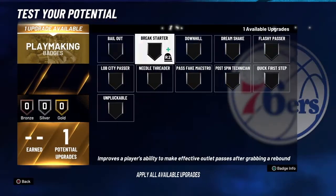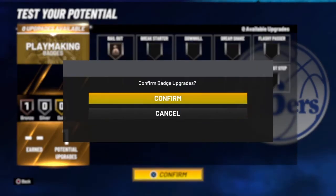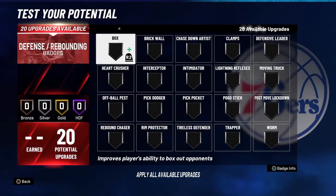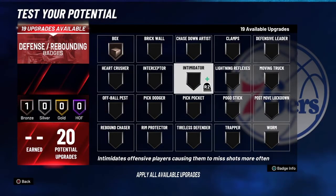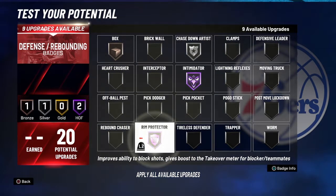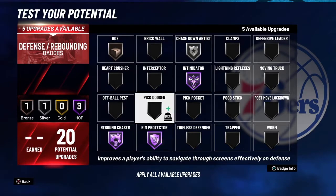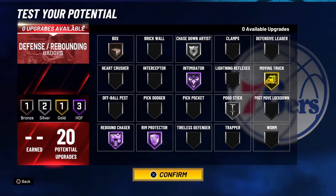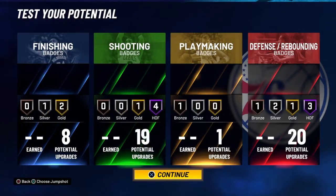For playmaking I just did Bail Out because sometimes you need that, and Bluckable doesn't work this year. For defense it depends on what you prefer — I do Bronze Box Out, Hall of Fame Intimidator, Silver Chase Down. Rim Protector is good so I get take-easier. And I do Moving Truck so you don't get bullied in the paint.